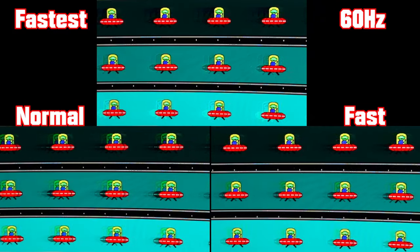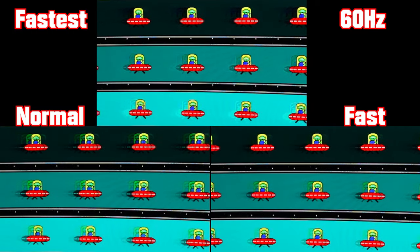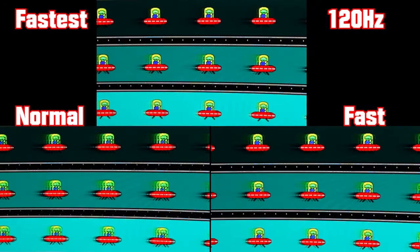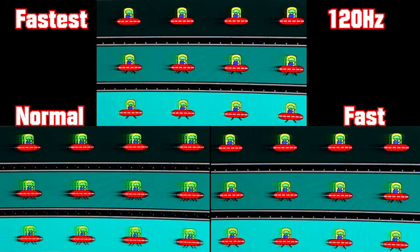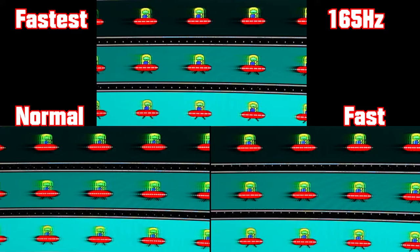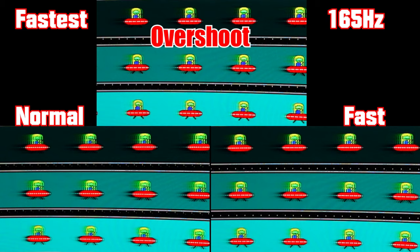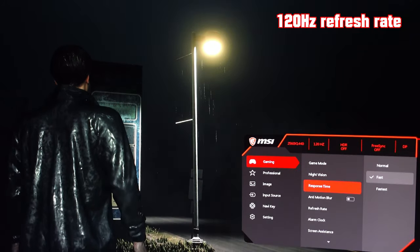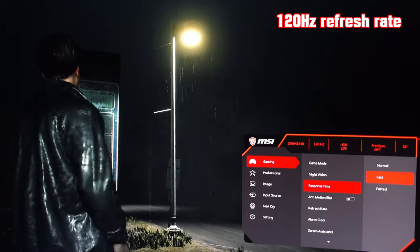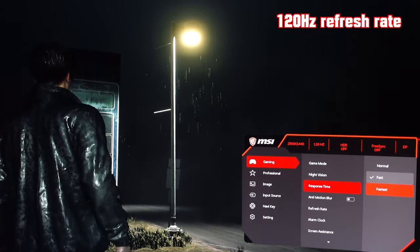Now I'm testing 60, 120, and 165 Hertz. At 60 Hertz, the overshoot in the 'Fastest' overdrive setting is really aggressive — you definitely don't want to use 'Fastest' at all. At 120 Hertz, the reverse ghosting is not overly bad but the overshoot is still quite noticeable. At 165 Hertz, the reverse ghosting and overshoot are not nearly as bad as the other settings. With overdrive on 'Fast,' there is some reversed ghosting in the rain. On 'Fastest,' you can see a lot of black artifacts in the lighter color of the rain.